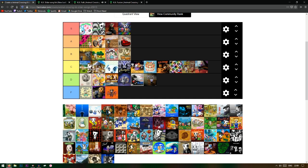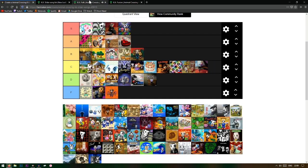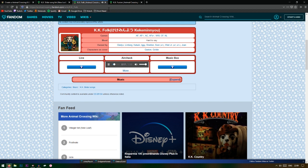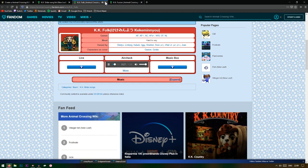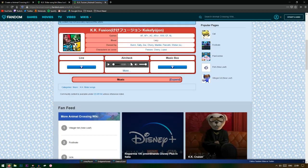Hey, this one goes off! What is this? KK Folk — this one's B. I've never heard it before but oh yeah, it's nice. Definitely a B.